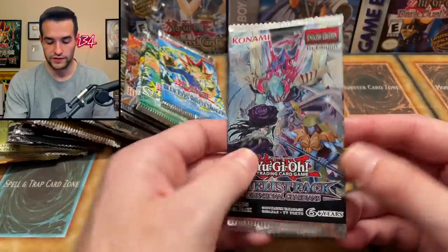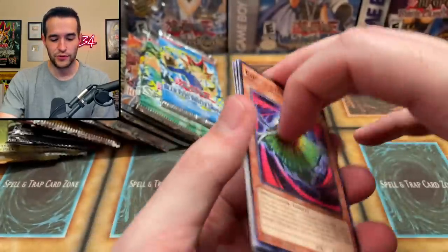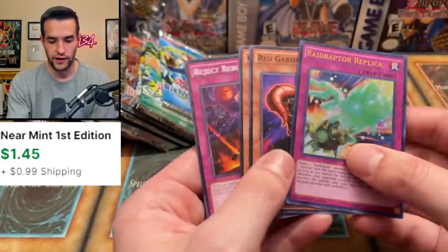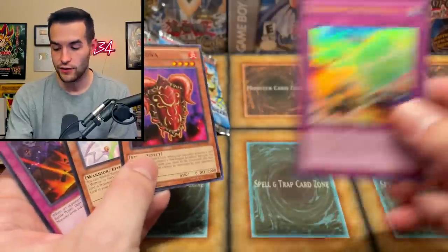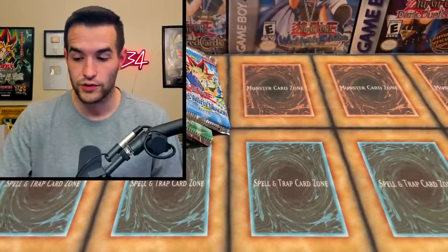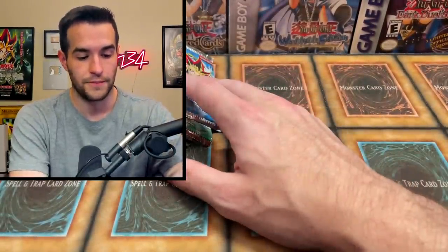Let's knock out the Dimensional Guardians as well — these are not too exciting. I don't really even know what's in here. I think cyber angel stuff. Raid Raptor Replica — there's an ultra rare, not guaranteed. I don't know if that's worth anything but it's an ultra, we're not gonna complain. Extra packs pulling some good stuff — I am okay with that.